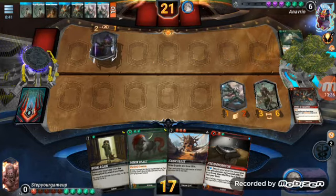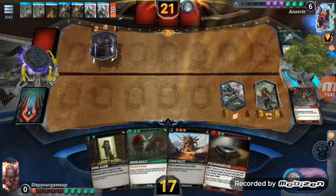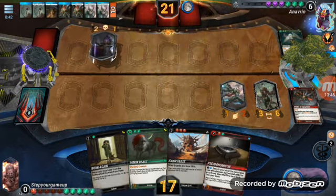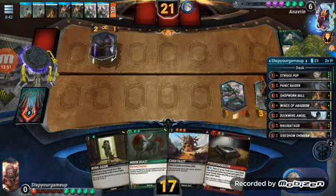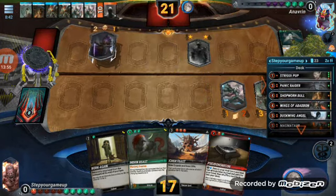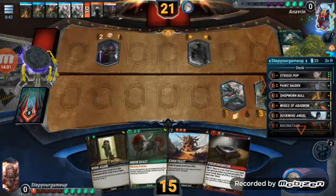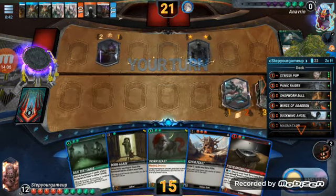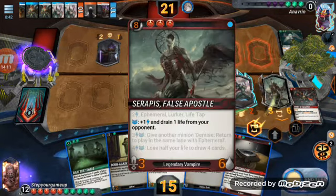Even if he has the negative two/negative two guy — which he probably does — he's gonna play something big and probably try to kill me. But what I can do is start searching for stuff I already burnt. By the way guys, you can look at your deck list by this little arrow right here. The orange cards are what's still in the deck. That's one, two, three, four, six — okay, that's the guy with immortal.